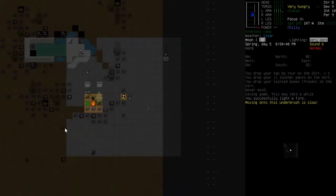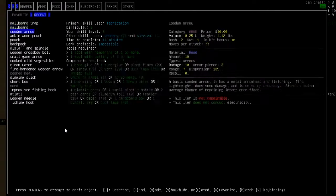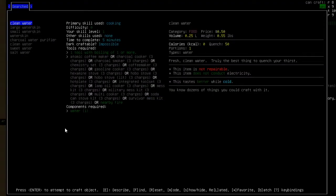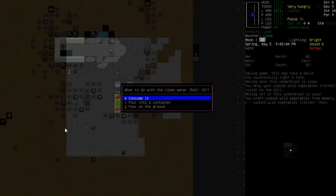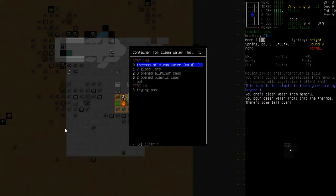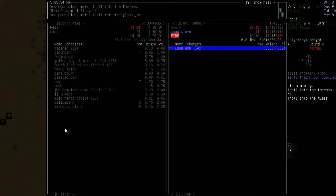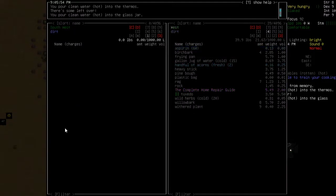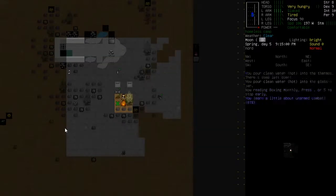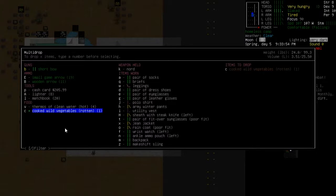Let's see what food we can cook. Make some cooked oil veggies - but I think they're rotten. Let's drop those over there for now and we can still make some more. Let's try one at a time - yep, that's rotten as well. Fantastic. Let's just do some water - let's do five. We'll drink one and stick the rest in the thermos. Now we are slaked. Let's see what other containers we've got - stick it in one of the glass jars.